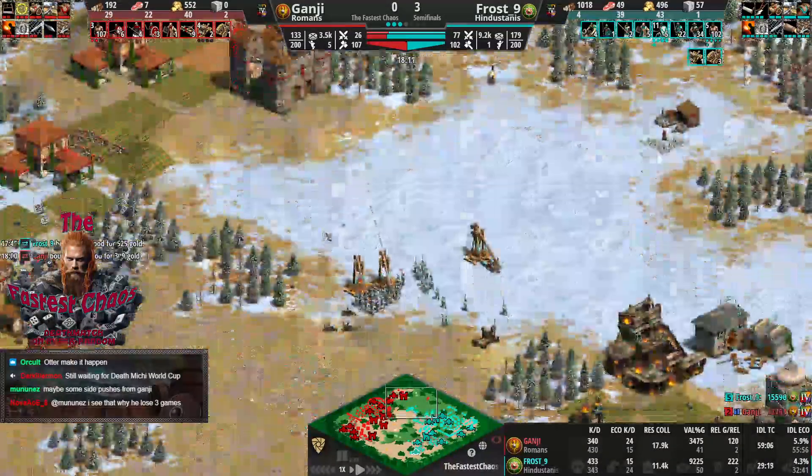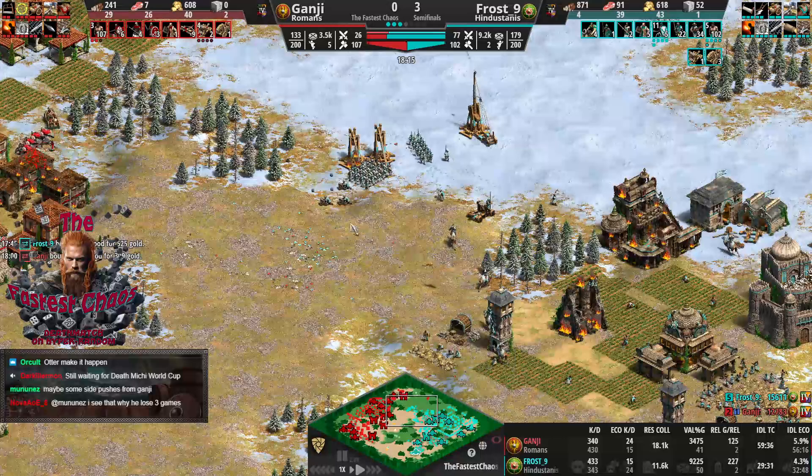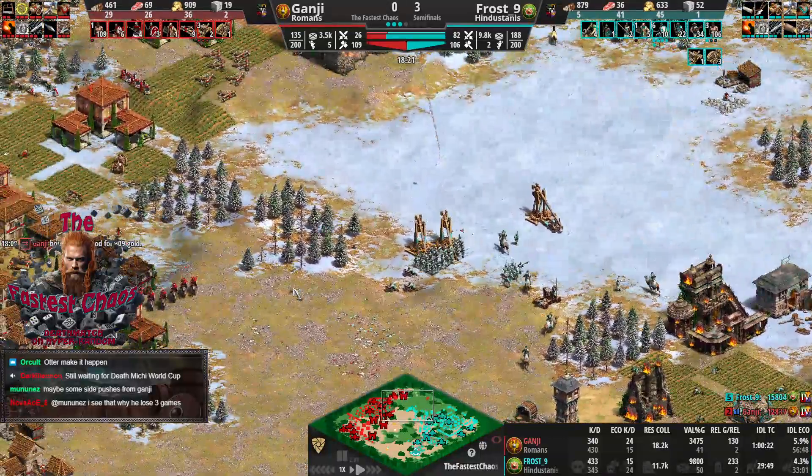Both co-casters will be finalists in this tournament — incredible. We just need to rig the main caster into the final somehow. Ganji has another army — didn't lose too much yet. Frost is not being overconfident; pushing slower with a big pop lead. Hindustanis struggle here too, but Romans are just not a thing. It was close matchup-wise in one fight, but Frost was just too good.